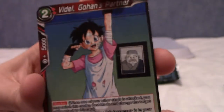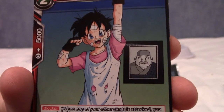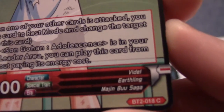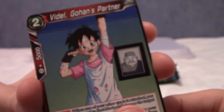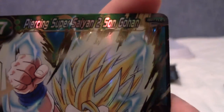This may be interesting — they may be keeping the rare card at the end. We have Videl, Gohan's partner. She is indeed Gohan's partner, both sparring-wise and in having a baby with him-wise. That's from the Majin Buu saga, another common. And she's beaten up quite a lot.